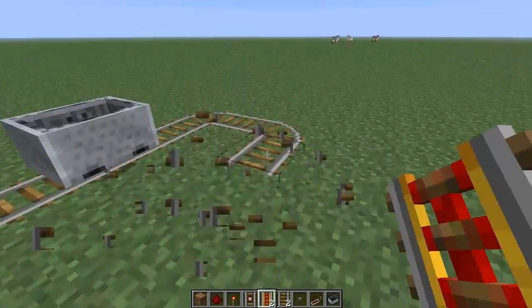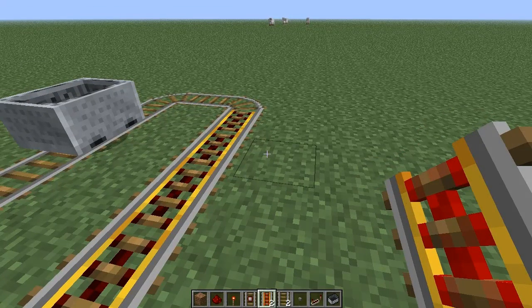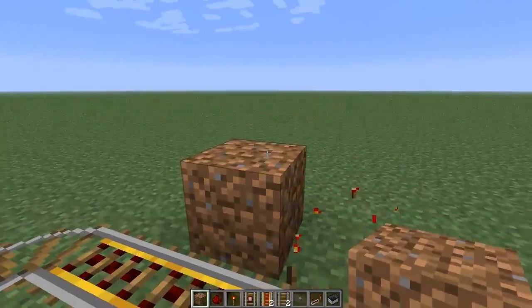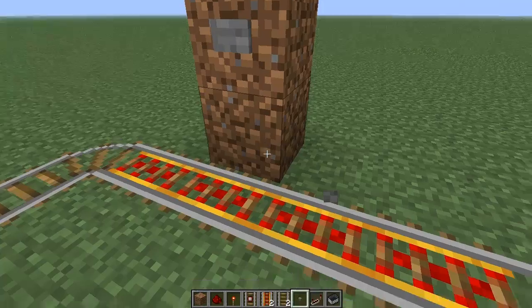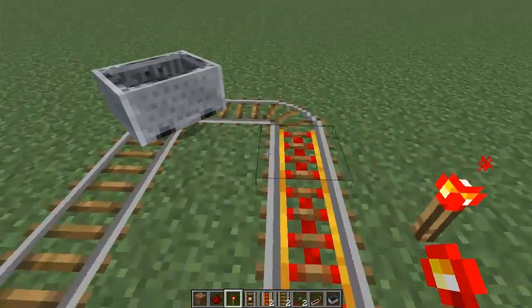So if we create a powered rail on this side here, we can power it by any of the normal Redstone powering options, which are the Redstone torch, which we've got here. We can use a button — you can use a button on tracks quite easily by creating a two-block high wall, putting the button on the top block, and hitting the button like that, and it will power it on. Which is very handy because you don't need to use any Redstone wire. But for now we're just going to use a Redstone torch.